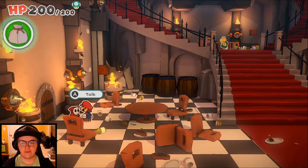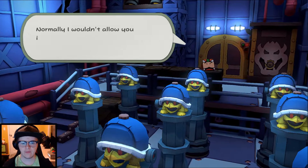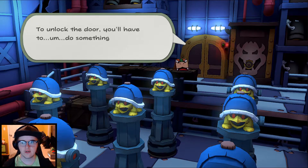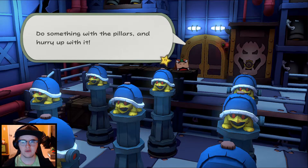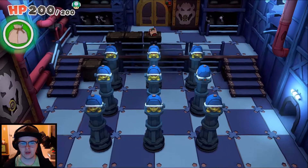Lord Bowser awaits you. He said he was going to be in the storage closet. Bowser welcomes Mario and says it's merely a supply closet, but to wait until we see what's on the other side of that door. There are buzzy beetles around, and Bowser explains he had a security system installed — no one gets in unless he says so. To unlock the door, we have to do something with the pillars.